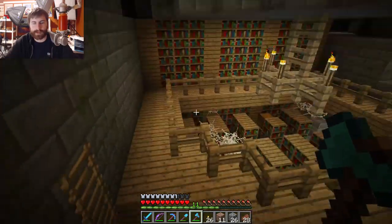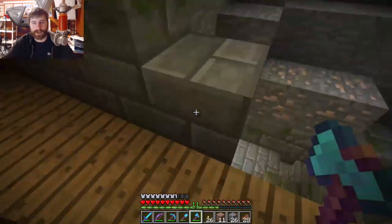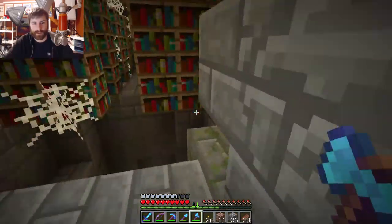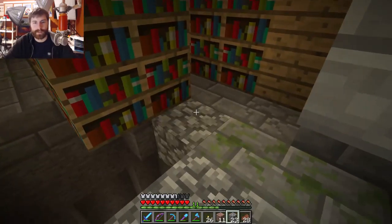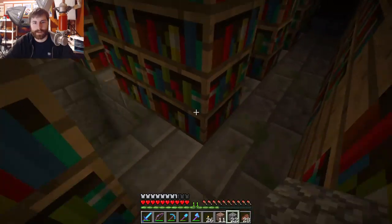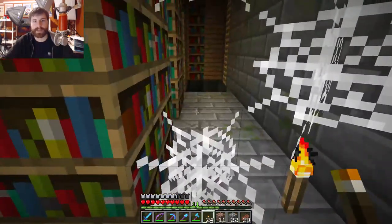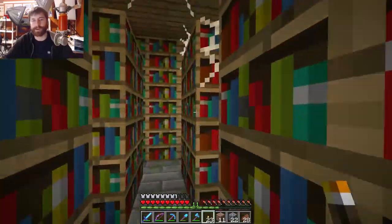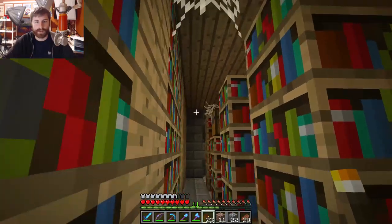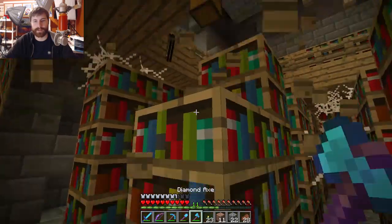Is there any other chest in the library or is there just one? Oh, I see another one. This one might be a little more tricky. Let's light this up here. I don't want any bad things happening to me while I'm in the library. Keep peace and quiet around here. Just a bunch of stupid books — exactly what I wanted. This is probably the first time I've ever found a stronghold without using an eye of ender.